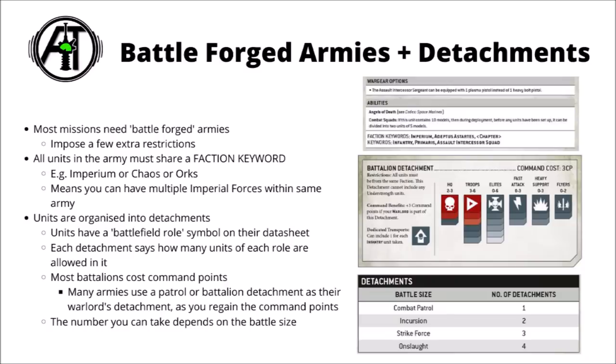This is another slight challenge when building an army list, as it makes it a little bit harder to just take nothing but heavy support choices and load your army full of big guns. Most detachments in 40k cost command points. For example, this battalion detachment would cost three command points, and there are various other detachments of different flavours that you can find in the main rulebook. If you wanted more heavy support choices, you might take a spearhead detachment, where all you need is an HQ to lead it and then you can take up to six heavy support choices. A lot of armies tend to start with either a patrol or battalion detachment, as if you take your faction's leader — the warlord — in one of these detachments, then you get any command points spent on that detachment refunded, and you can use those command points for interesting abilities in-game.